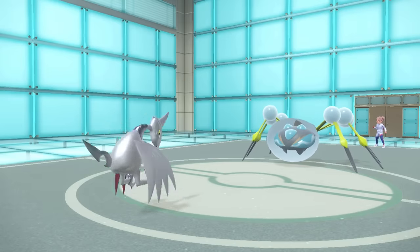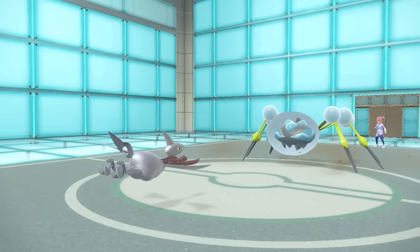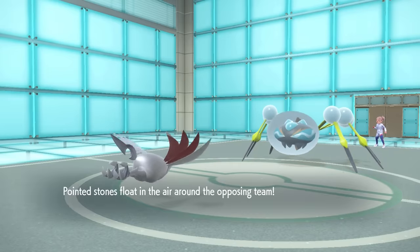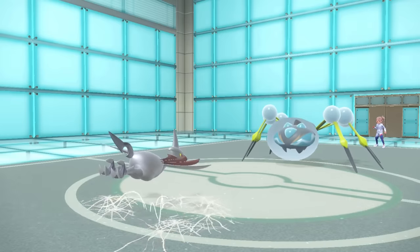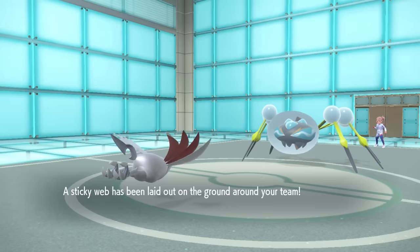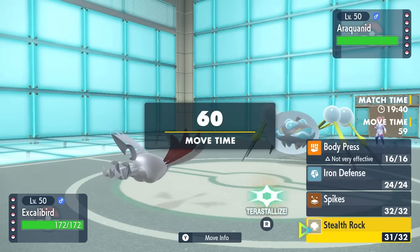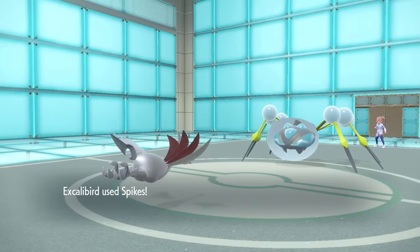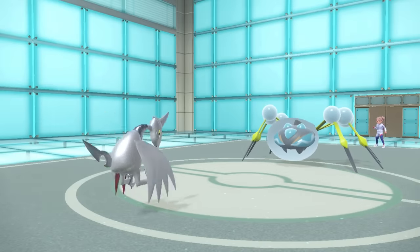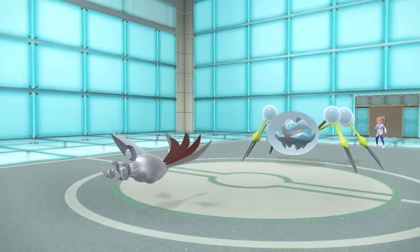However, I do have the Skarmory lead, who has a solid matchup here. I'm looking pretty free to set up some hazards, so I'm going to go for that Stealth Rock and just let them set up the Sticky Web — there's not really much I can do. I do have Hitmontop in the back with Rapid Spin, so I need to ensure I can get those webs out of there. I decide to just go for a layer of Spikes.